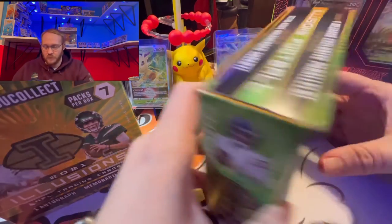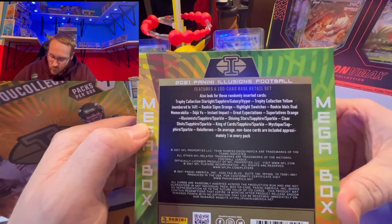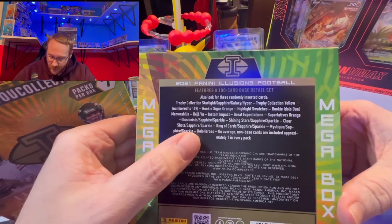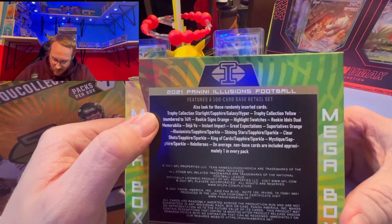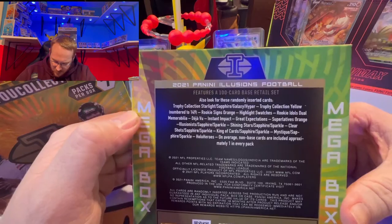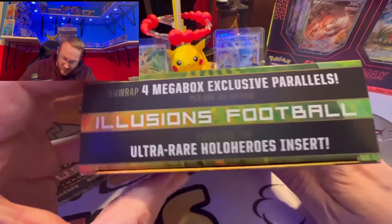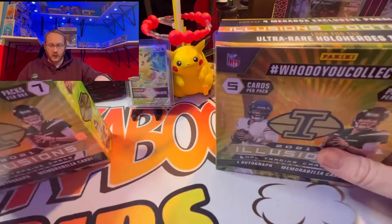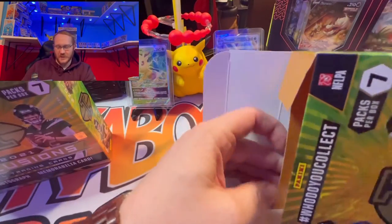Here we go. We got all the cards listed — pink sparkle, sapphire sparkle, hollow heroes which is the case hit, and the trophy collection yellow numbered out of 149 is pretty much it as far as the numbered card goes. We do have unwrapped four mega box exclusive parallels per box on average, so we'll be on the lookout for that.